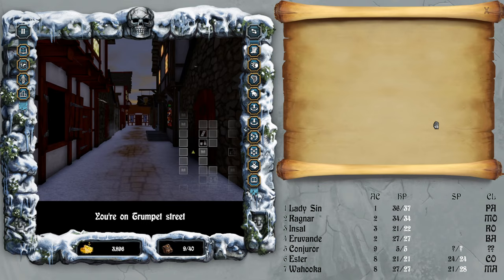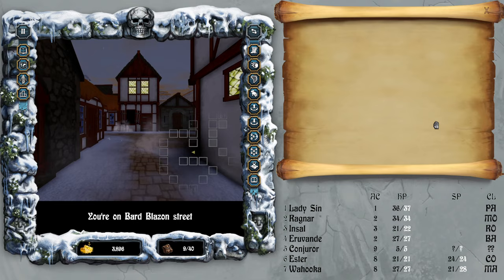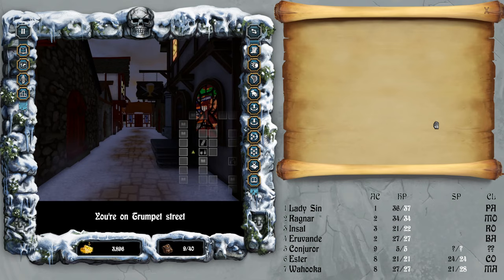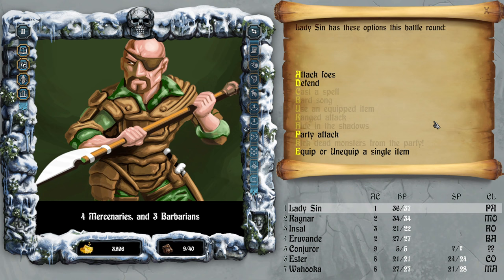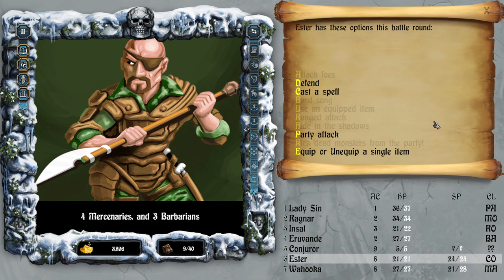We're at night — I want to see if there's any random encounter here. Come on game, give me a random encounter! Four mercenaries and three bandits — maybe I shouldn't ask for it. Let's start with barbarians.